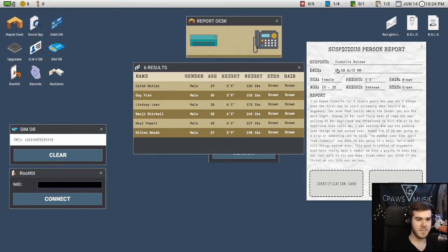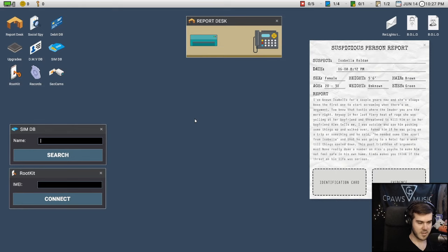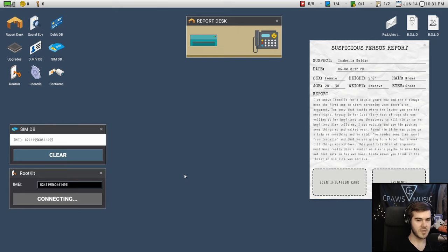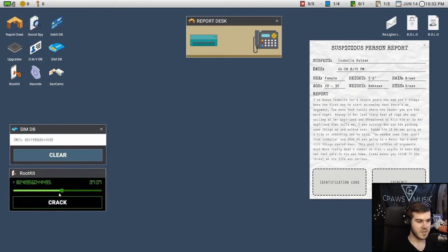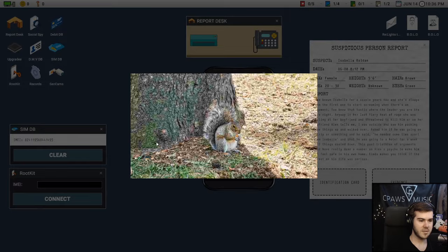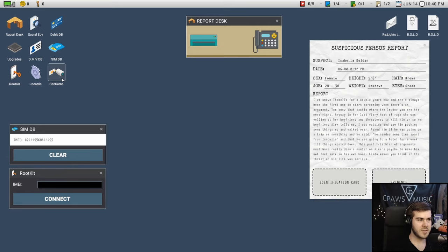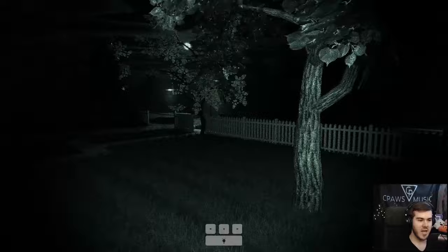Now let's do the second report — a regular named suspect is much easier. You can just type the name directly into the SIM Database. For Isabella Rolden, search, crack the phone, and go through her history: 'track my device,' 'does he love me quiz' — sounds like a normal person. None of these look suspicious. Pictures of a squirrel, text conversations with Alex and Rachel — this looks pretty clean, so I'd just shred it based on gut instinct.